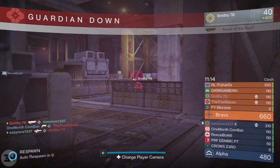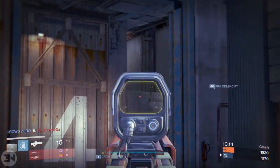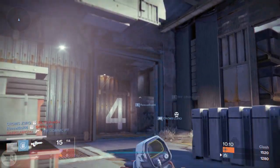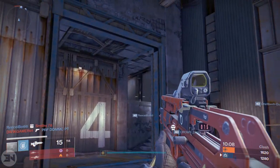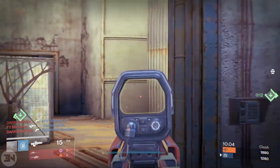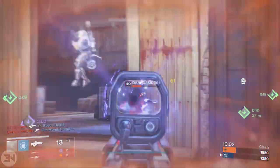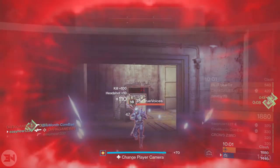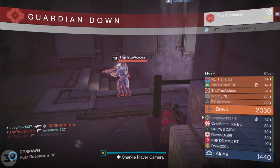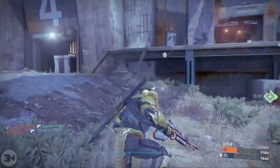Welcome to the best scout rifle in the game in my opinion — the Cryptic Dragon. Everyone says 'Cryptic Dragon sucks, it's too slow to shoot.' I agree, it's not the quickest time to kill in the world, but when I say best, there's a lot more to it than how quick you can kill someone. It's about fun, enjoyability, challenge, and skill.